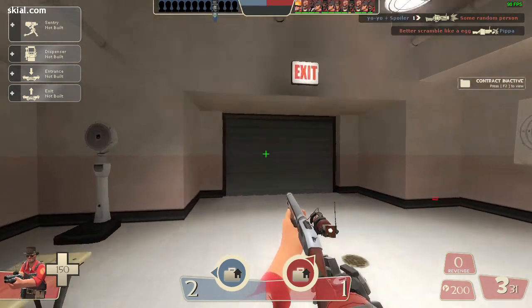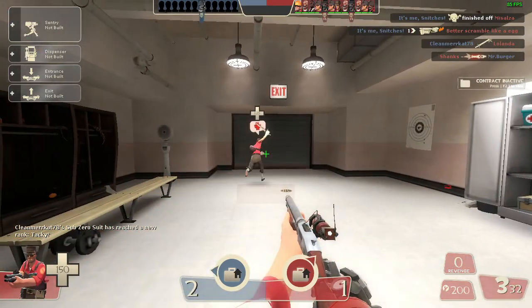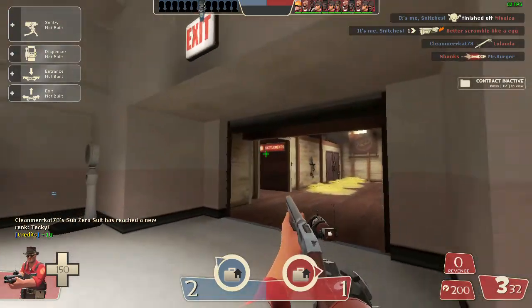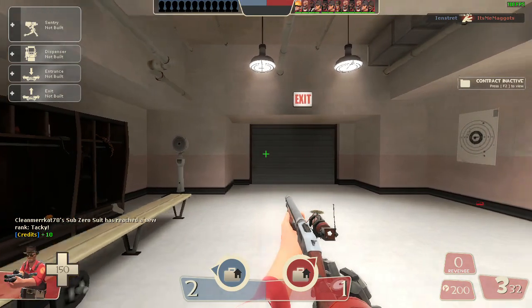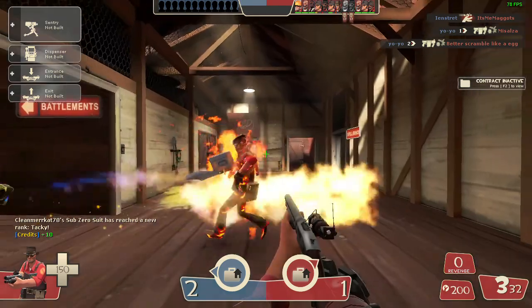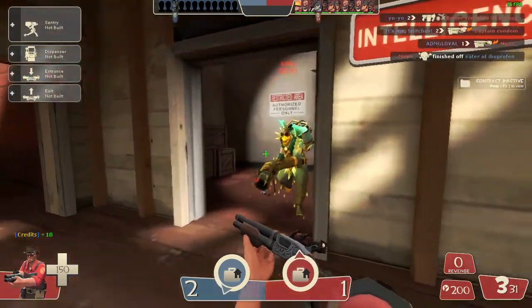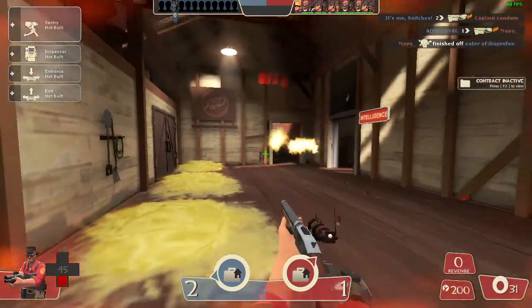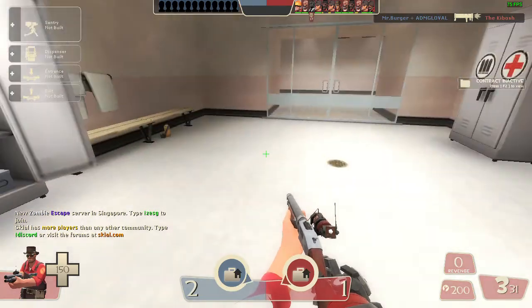Today we're going to be talking about the Frontier Justice. The Frontier Justice gives you crits when your sentry kills somebody — two crits per sentry kill and one crit per sentry assist. That's the upside.